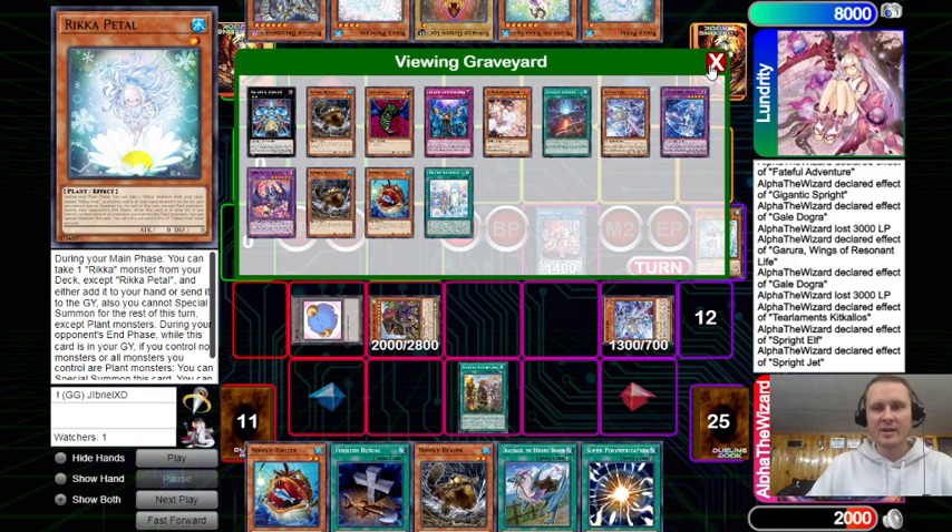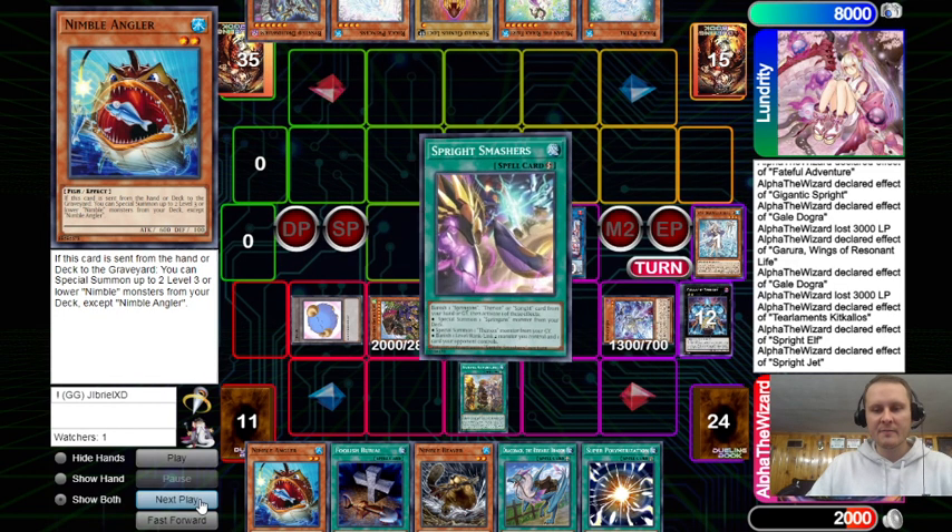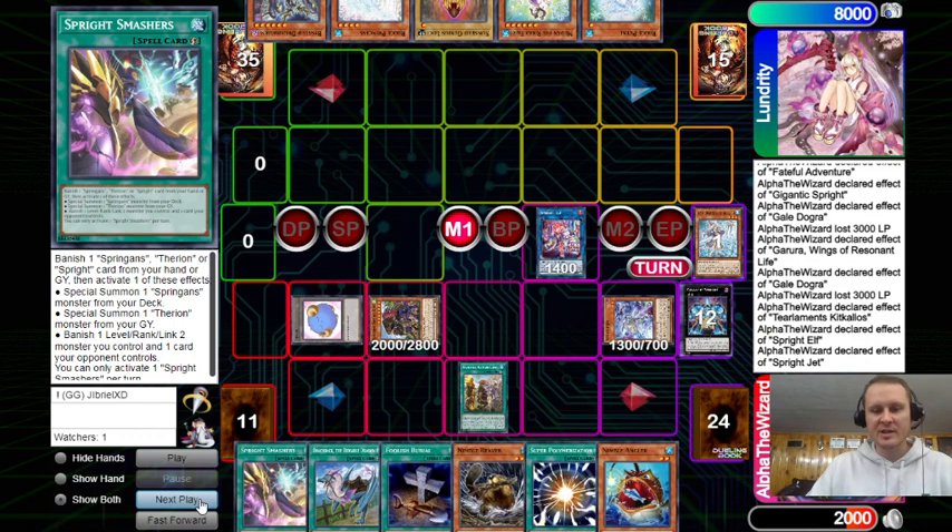Going to Elf — Elf effect gets Jet. In this instance we hit a Jet and had no access to our Sprite engine, so that was kind of nice hitting that. Now we can just add Smashers and guarantee that.